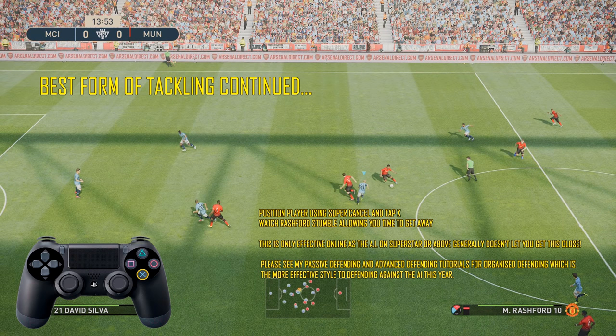This method is by far the most effective way of tackling, but it's only really effective online, because offline on Superstar and above they just don't let you get this close. So just position your player using Supercancel and then tap X just a single time. This way you're not going to cause a foul — you will cause your opponent to stumble, which will allow you more time on the ball. It is just the most effective way of winning the ball back. Be sure to check out my passive defending video and also advanced defending tutorials, because organised defending is probably the most effective way of winning the ball back this year in PES 2019.